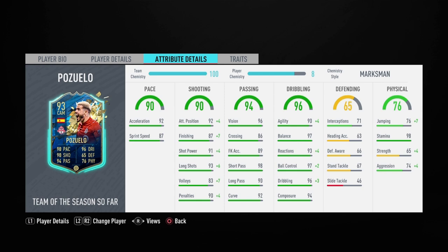And now on to one of his best stats — that's the 94 passing: 96 vision, 98 short passing, and 90 long pass. I should expect a lot of assists with this Pozuelo card, so we shall see what he does in the three games that I play with him.